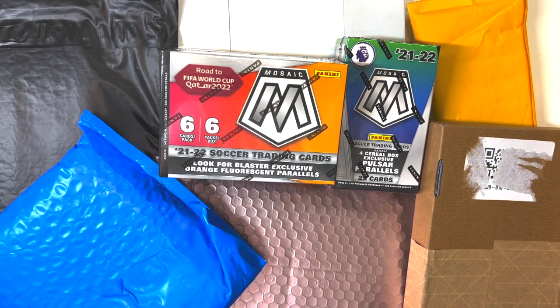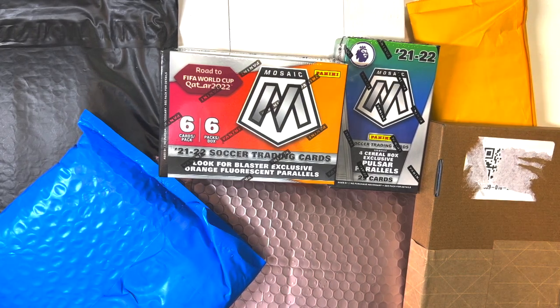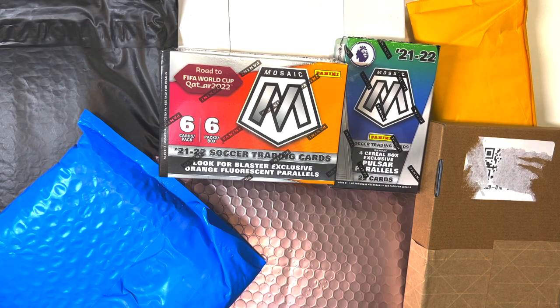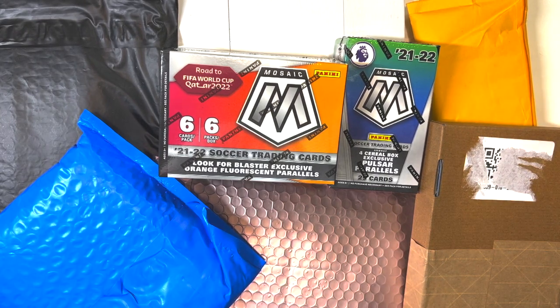Welcome to the 36th episode of Ripping and Tearing Packs. If you're new to this channel, this is a twice-a-week soccer unboxing channel where we open cereal boxes, blaster boxes, hobby boxes, and finds from local card shows and items from eBay. If you like this content and want to see more, make sure you subscribe on YouTube so you don't miss out, and like the video because apparently that helps the algorithm.